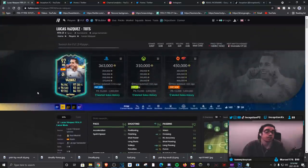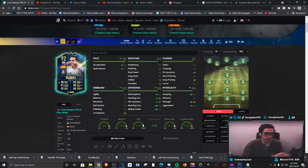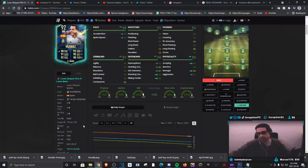If you guys packed him from an SBC or whatever it is, use him in your team — you're gonna love this card on an anchor. He is absolutely ridiculous everywhere. The finishing is the only thing that might be a little off, but you still have to take high-percentage strike areas. The average body type? I genuinely couldn't care less — his dribbling is incredible. Thank you guys so much for watching. I'll catch you guys in the next video. Peace out, love you guys.